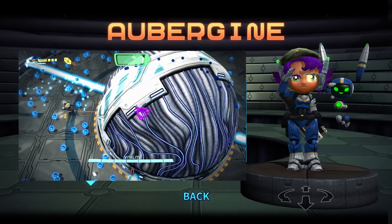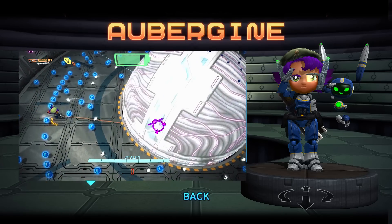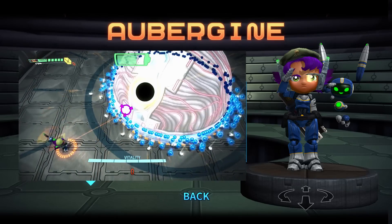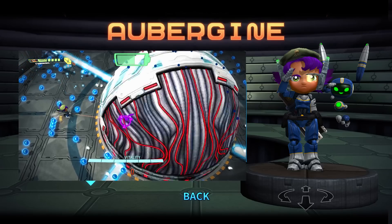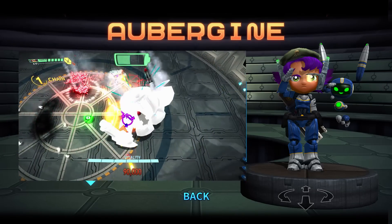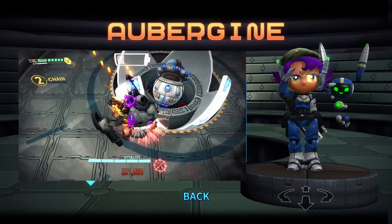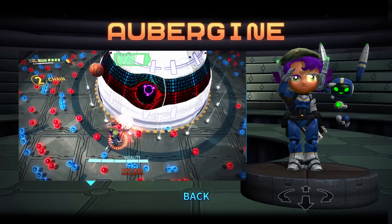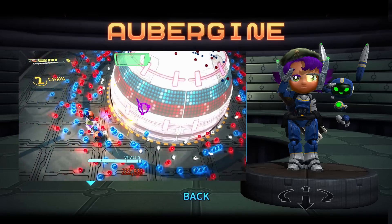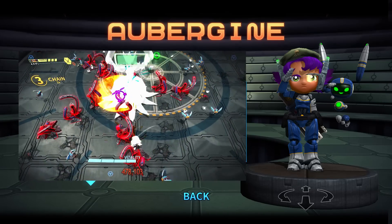Aubergine is actually very decent throughout the entire fight. You can keep Hilo on top of the boss the whole fight while dodging, and as he levels up his area of effect increases so you deal damage to the boss and secondary enemies. The downside is he has a very slow travel time. Her secondary singularity draws all enemies to the center for about two seconds, where you can place Hilo on top of them. However, when you activate it, Hilo travels back to you, wasting about two seconds of damage.